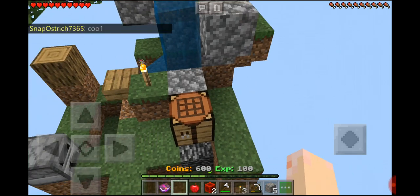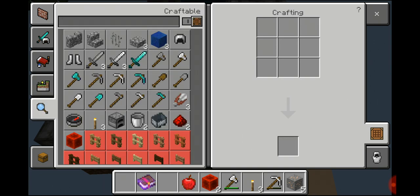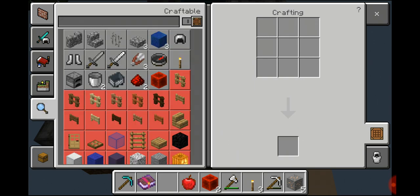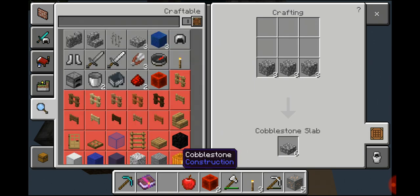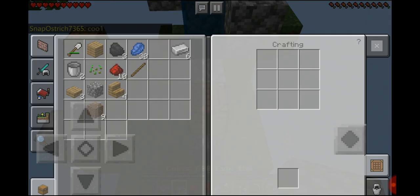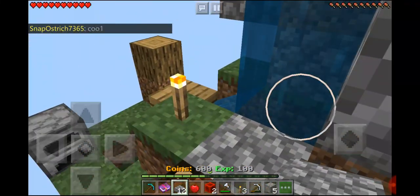While I was grinding at the cobblestone generator, I got 3 diamonds, so I'm going to make a diamond pickaxe with that. I also just realized, if I just use the cobblestone to make cobblestone slabs, it makes basically no difference, but I get twice the amount of blocks. So that's very cool — let's just do that, because farming this stuff is not bad, but it's not that good.